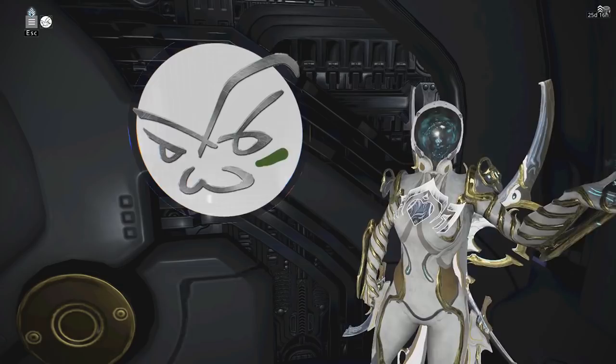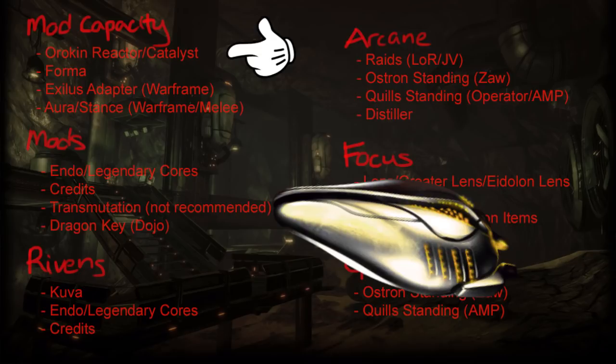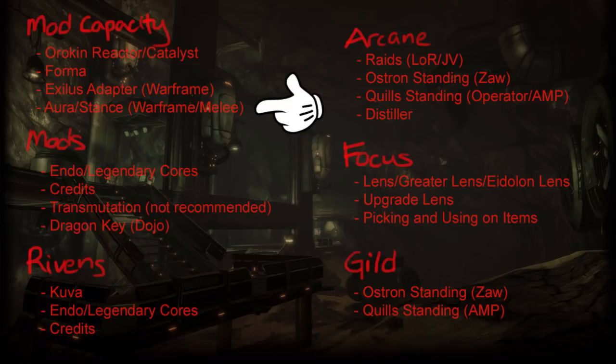First, let's look at mod capacity. Mods are short for modules and they are basically upgrades in the form of cards. Each mod has a capacity value and equipment has a limited capacity. To equip more mods and higher-ranked mods, we need to increase mod capacity. We have Orokin Reactors for Warframes, Archwing, and companion bodies, and Orokin Catalysts for weapons — also known as potatoes — which double the capacity of your equipment. Formas introduce polarity to your slots, reducing mod drain by half rounded up. Exilus Adapters open an extra slot, and Auras and Stances increase your capacity when equipped.